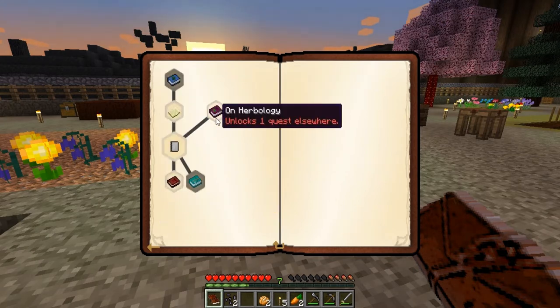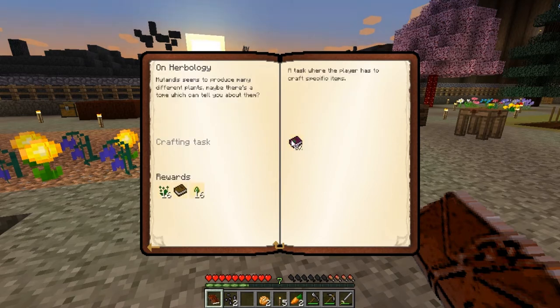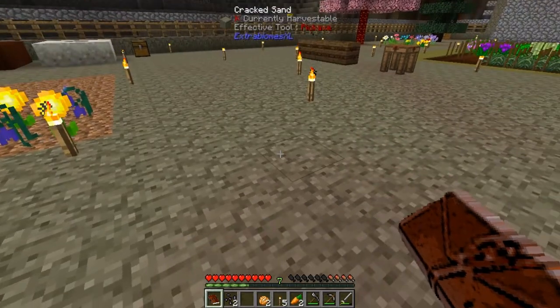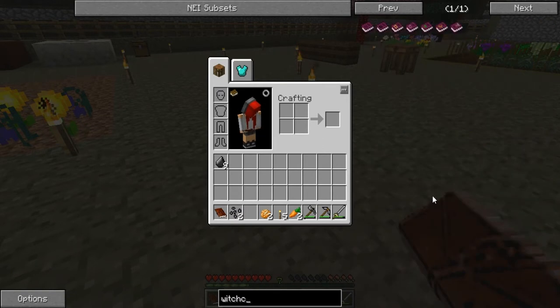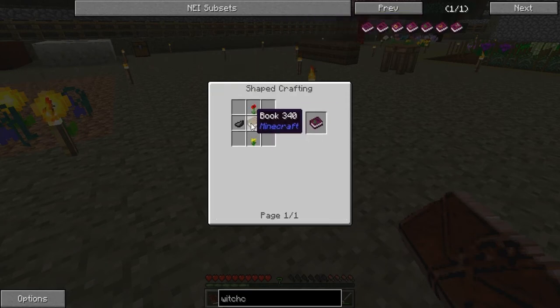What's this one? Oh, these are the book ones. Witchcraft. It seems to produce many different plants. Maybe there's a... I don't know what you can tell me about them. Alright, well let's see what we need for that. It was the Herbology one. So, a book, black dye, a poppy, a dandelion, and a stick.